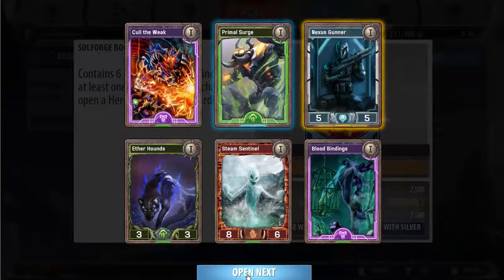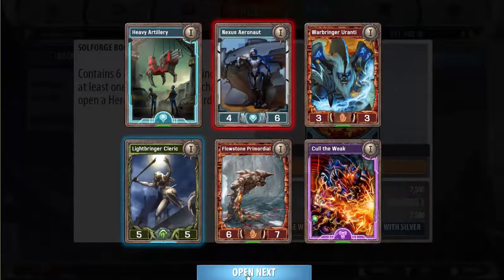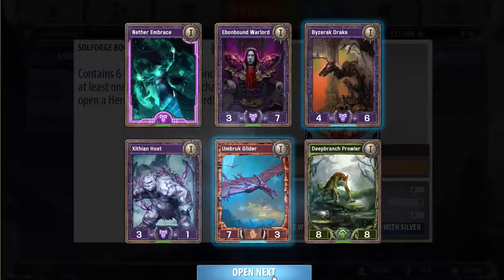Nexus gunner is not good unfortunately. Ooh, a Nexus aeronaut is an excellent alloyant card, really really good in a bunch of aggressive alloyant decks. I think I've played it most often in robots — it's not really a robot, it's a human, but it works really well with the different buff effects. I like it, I think it's a solid card; you can't really go wrong playing it.